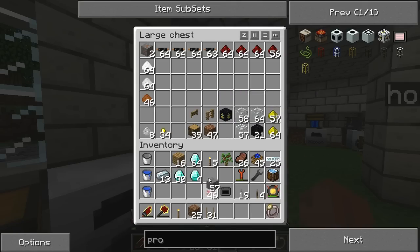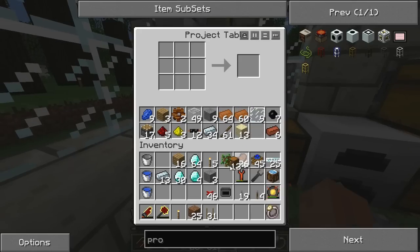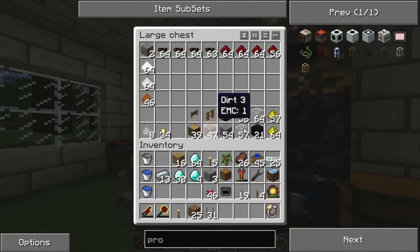I already have the wood over there. I need three pieces of stone and a chest.